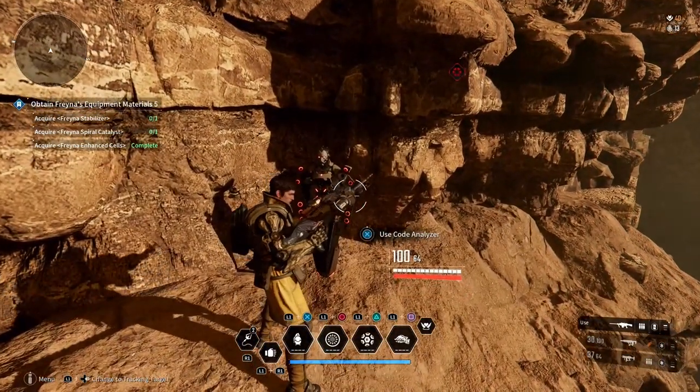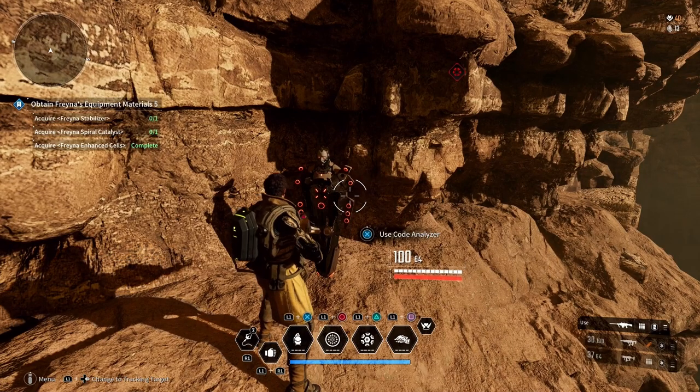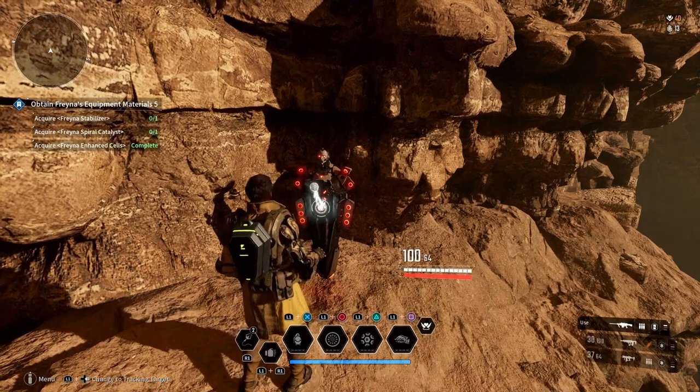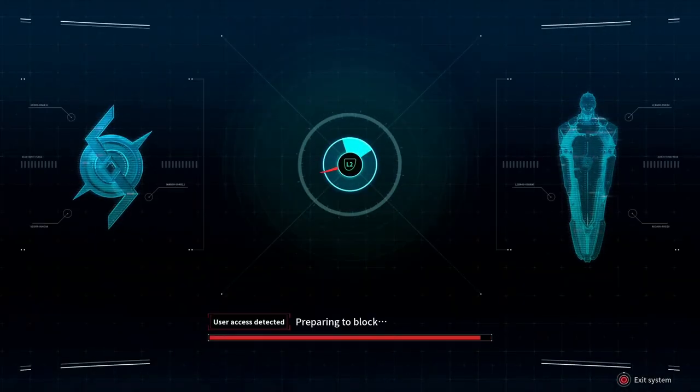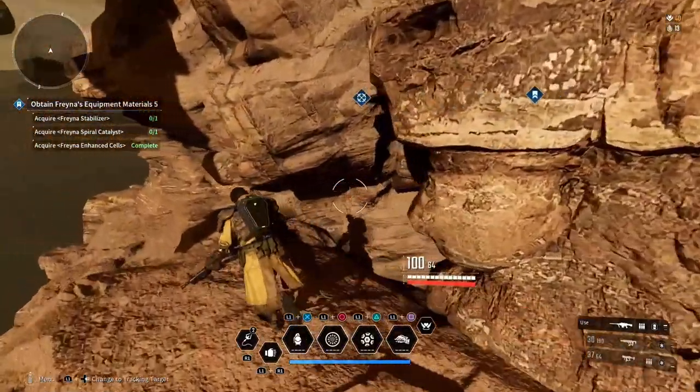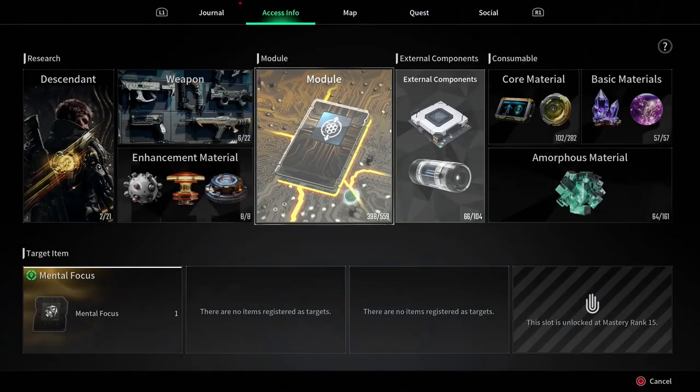These are the encrypted storage boxes. Hopefully you have a code analyzer — you usually pick them up during play — and it's as simple as just following the puzzle. That gave me six, so if we go back to my Access Info...